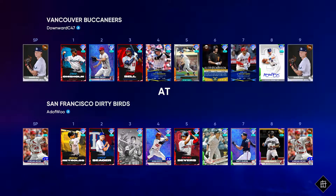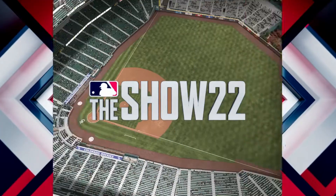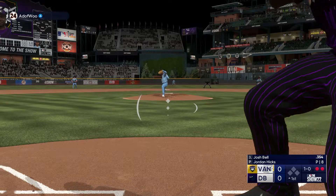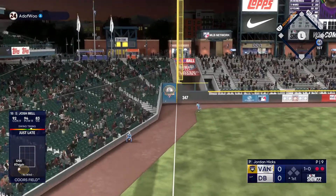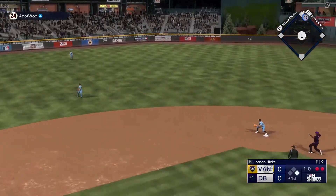We'll play our final game, taking on the San Francisco dirty birds. He'll be pitching Jordan Hicks, and you're gonna see Hicks a lot in this event — at least for today — because Hicks plays up to an 81 overall, and at parallel can go all the way up to like an 85, which is a diamond. So expect a lot of fast fastballs and sinkers with Hicks and that quick delivery.